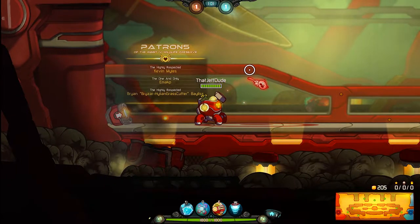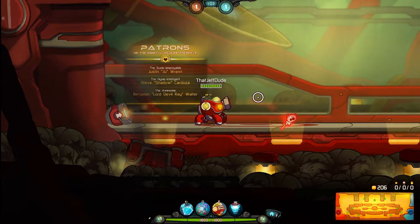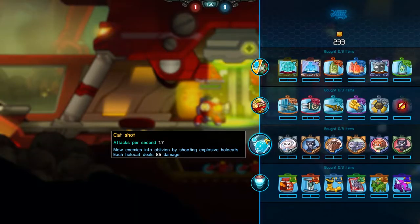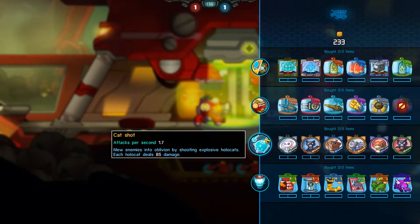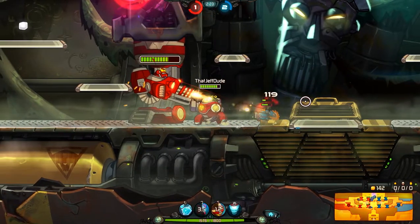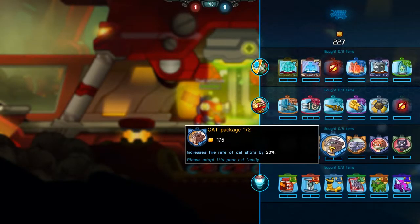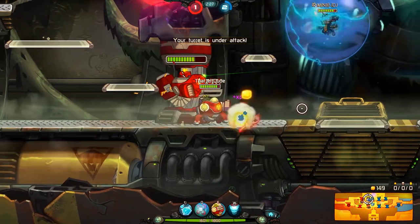Now, are you ready to begin? Well, I'll just get started. Let's begin with Cat Shot. This basic attack is very diverse and a lot of combinations work well together. I always recommend upgrading attack speed and damage, which are useful in every situation.